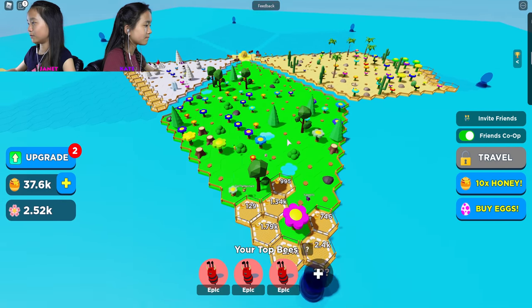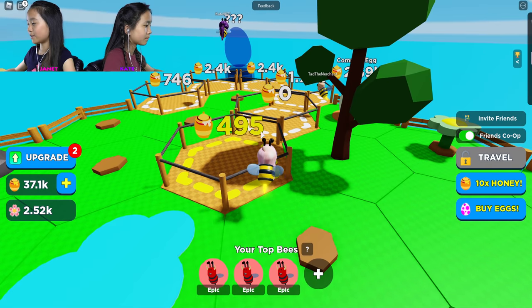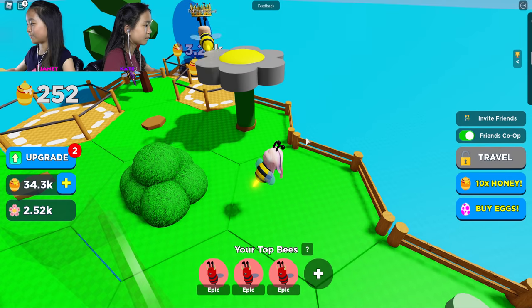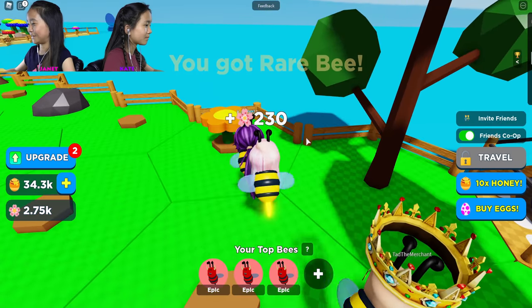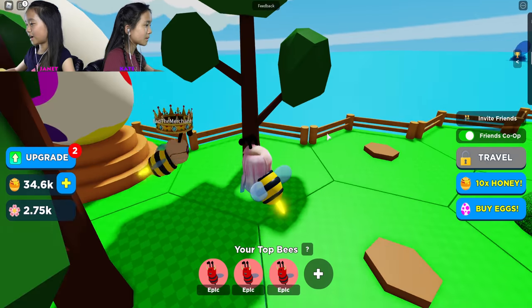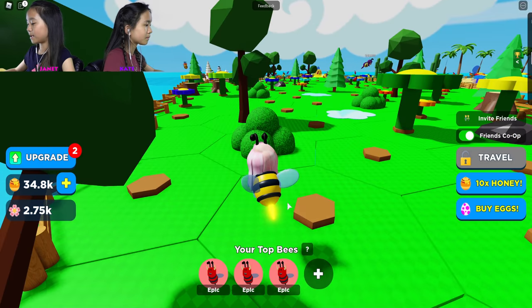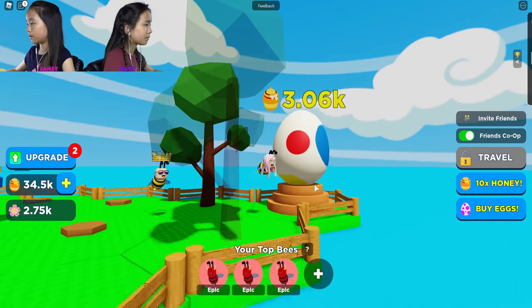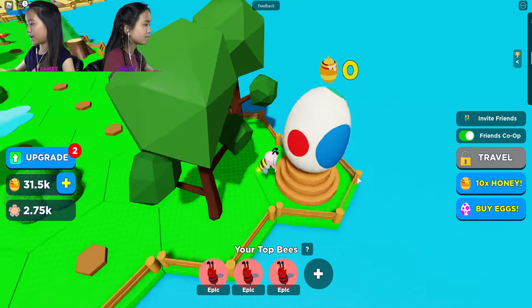Look at my plot already, it's huge. We're almost to the next world, the second world. I'm basically caught up to Kate because Kate's on the second world too. This is the egg spot. After I go to the second world, I'm gonna lose all my bees except for my top three, which is these epics.